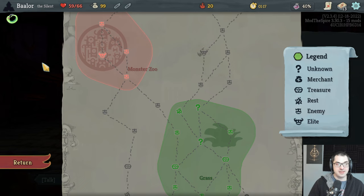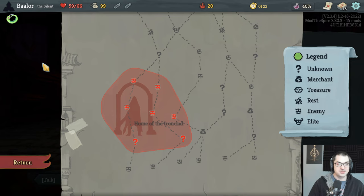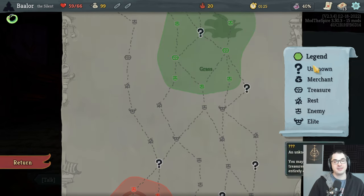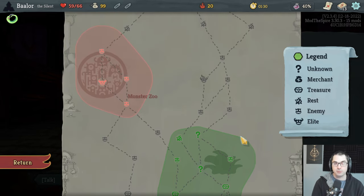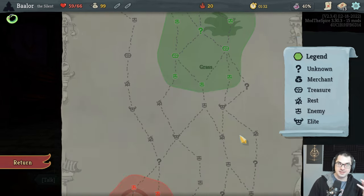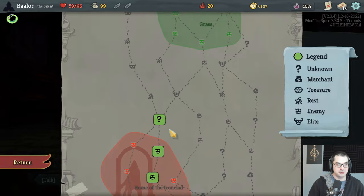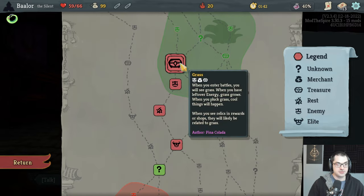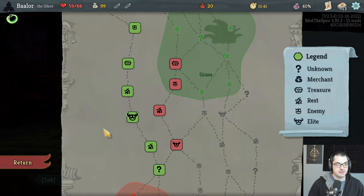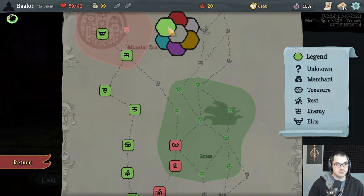Part of my pathing consideration for playing with this combination of mods includes trying to get as much modded content as possible — that's the whole point. We're playing modded runs to experience interesting remixes of the Spire content we already know and love. I'd like to see as much of that as possible. If we can cut through the elite to touch the grass, I'd love to do that, otherwise I'll probably go up to the Monster Zoo.